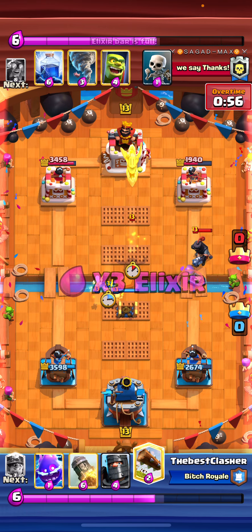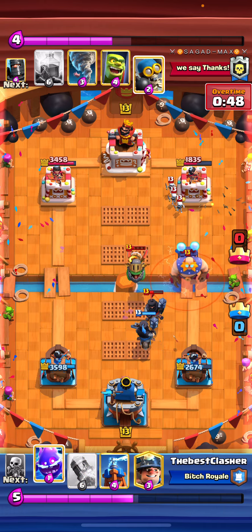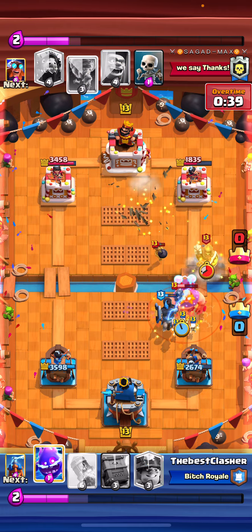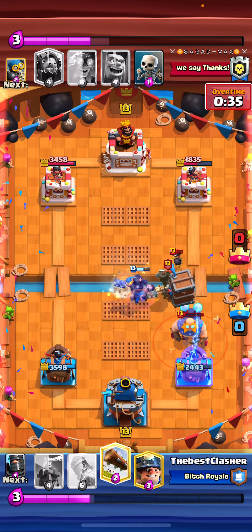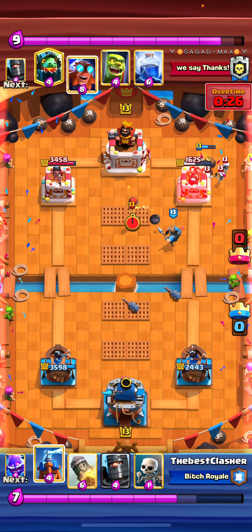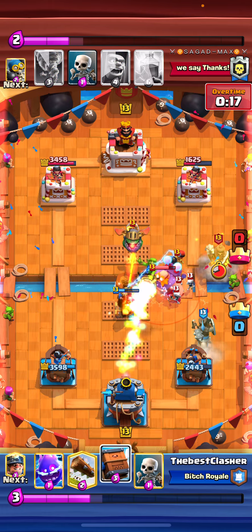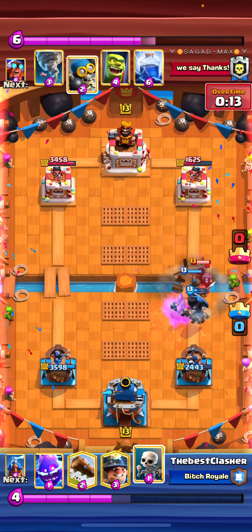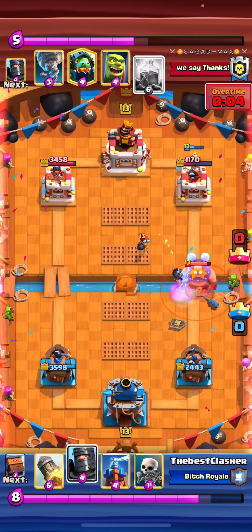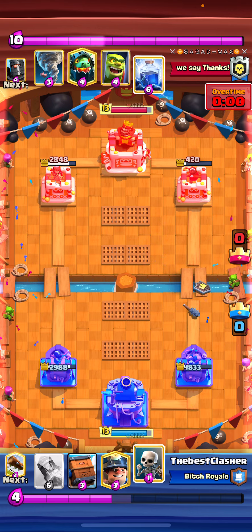Went for a Miner to pressure because I knew he has to spend Elixir on defense and can't commit to a big push. Went for another Tesla — super easy defense. Predicted his Inferno Dragon with Skeletons. Went for Electro Spirit, Delivery to make sure everything cleaned up. Went for a Log, and spammed Dark Prince and Skeletons to help DPS everything down. At this moment he should have went E-Giant at the bridge but he didn't. He goes in again and this is like so much Rocket value — I just take it and hit everything.